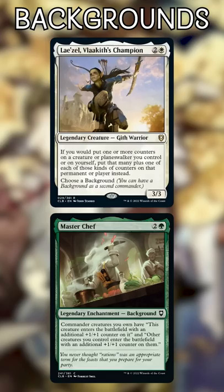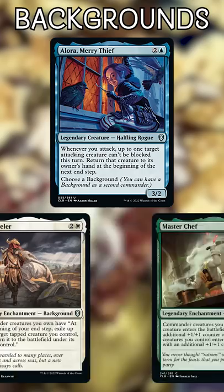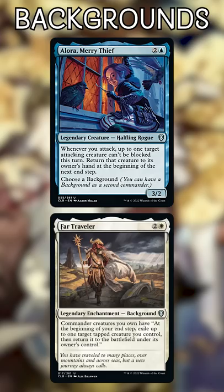And Allura, Merry Thief, and Far Traveler. Allura grants some awesome evasion no matter what creature is attacking, so this deck can push through damage and then blink the value creature that attacked before Allura can return it to our hand.